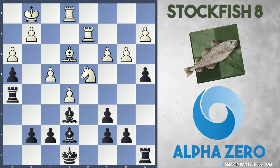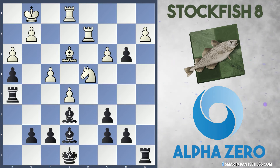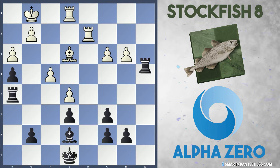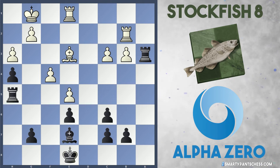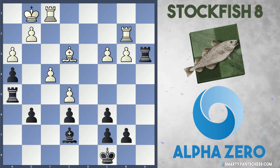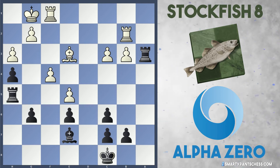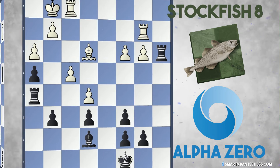Stockfish played Nd4, hitting the e6 bishop and defending b3. What happens if a takes b3? I think White will follow up with Nxe6. After f takes e6, a takes b3, Rook to a3, White can play Rook b2, and I don't think White has any issues. After Kd7, check Kc8, Rook f1 and g6, the position is given as dead equal — there's no real way for either side to encroach. The pawn structures are stable and this looks like it's heading for a draw.